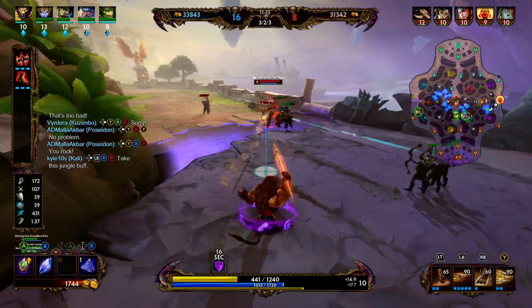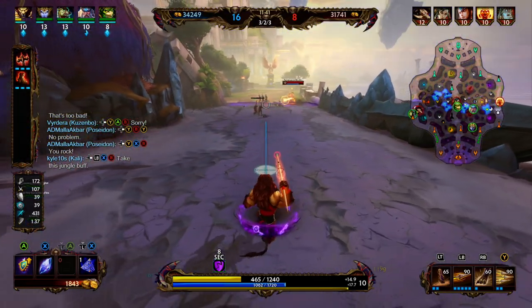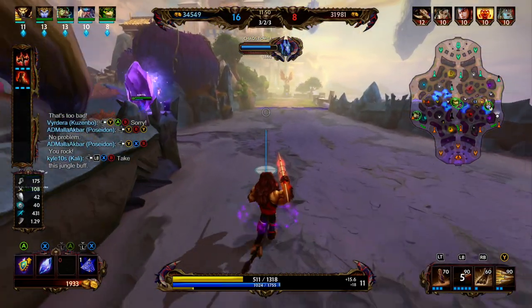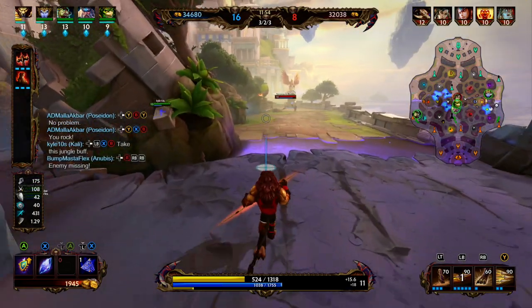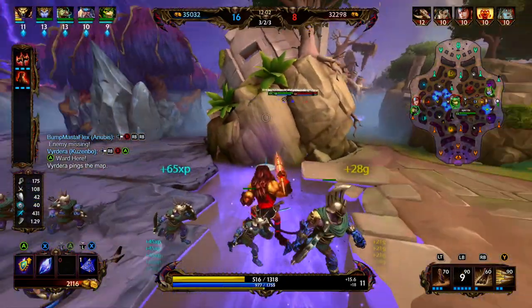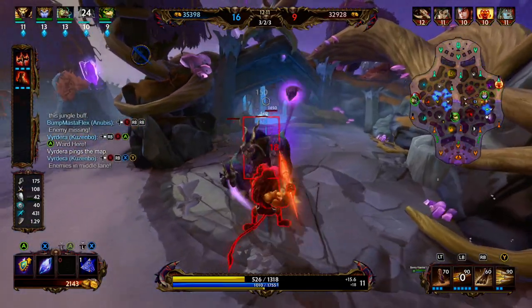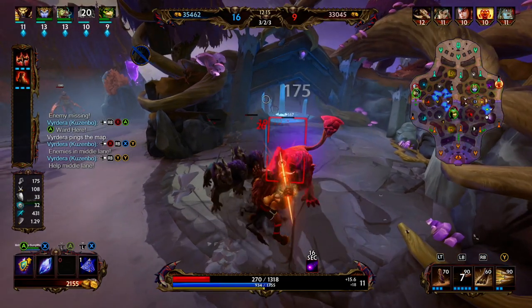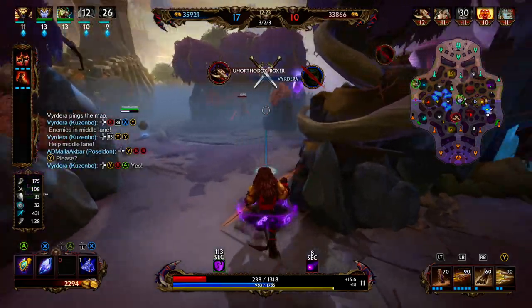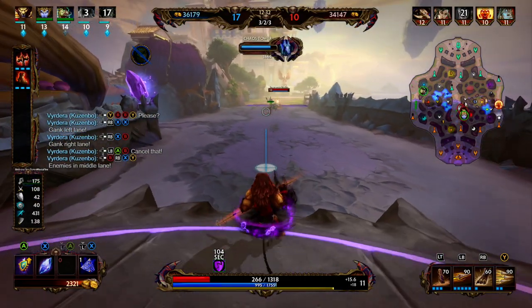We're in yellow health so we'll play it careful. We're going to fall back and play it safe — we're not missing any gold or XP here. Kali is rotating in. Since Kali is here we step up and try to look like tasty bait, but Sol fell all the way back to her tower, which means they probably have wards and Sol knows Kali is nearby. We go ahead and drop our purple buff. We're thinking about backing but we only need a little bit more gold for Aussie, so we'll hang out a bit longer — though this is very greedy; if we go down it's a preventable death.